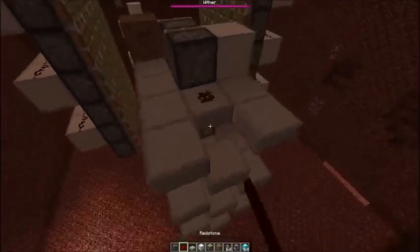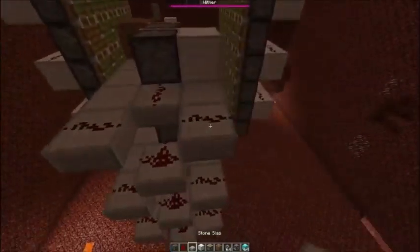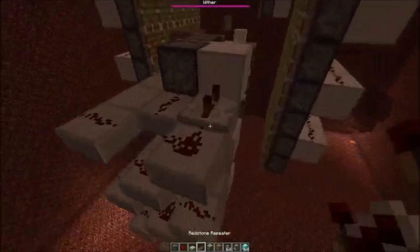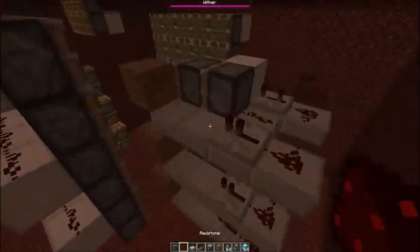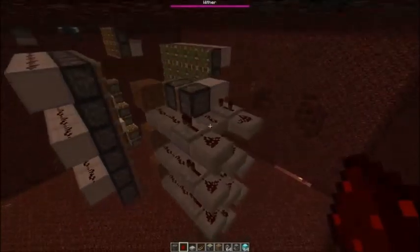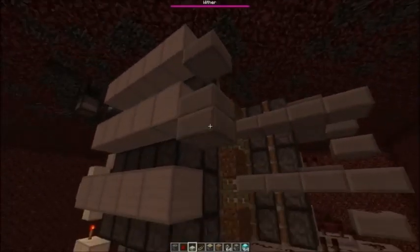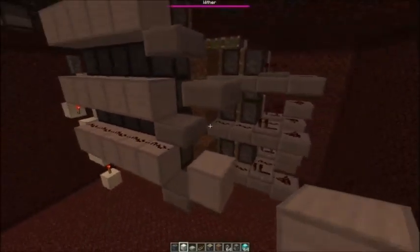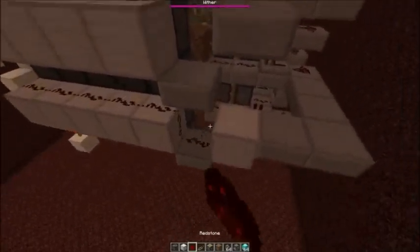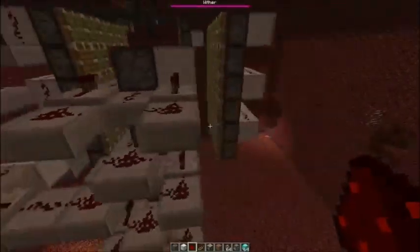Redstone dust. Then a repeater on three here, and here on one, and it goes in there. Now let's also attach the sides here — I need slabs again. A solid block here, then connect it from here. A repeater on one, and also do that for the other side.